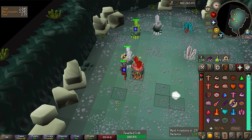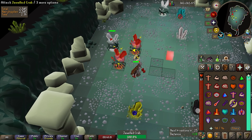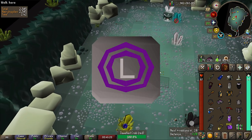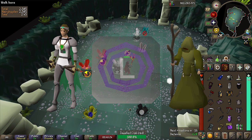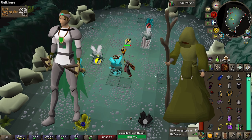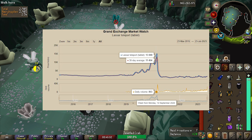Whenever new content is released, price fluctuations can be significant — so significant that the value of items can drop by 10, 20, 30, 40, or even 50%. We've had it when Lunar and Ancient Teleport tablets were changed. Previously, Ancient Teleport tablets were only purchasable from the Bounty Hunter or Last Man Standing shops, so they were hard to come by. Then, with an update back in September of 2020, players could now make these tablets themselves, flooding the game with them, and the prices crashed significantly — all the way down from 15k to 5k within just a few hours.